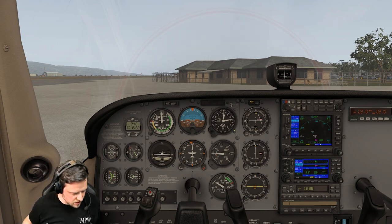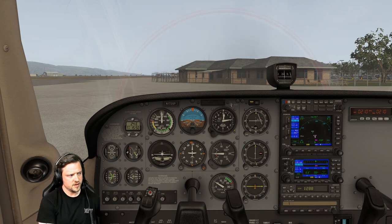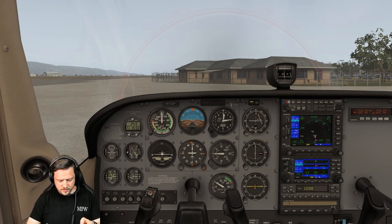We're on the transient parking now. We're taxiing down to threshold runway 29 for closed traffic. So let's have a chat with ground and get ourselves underway.